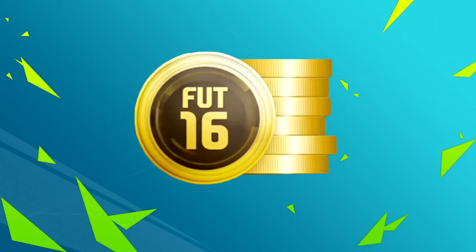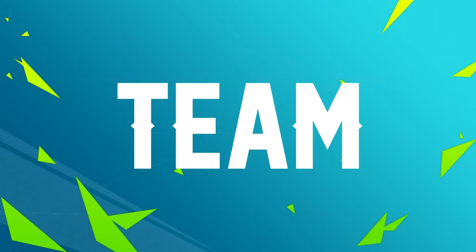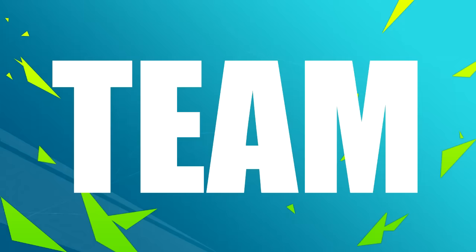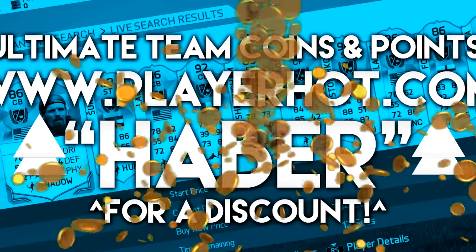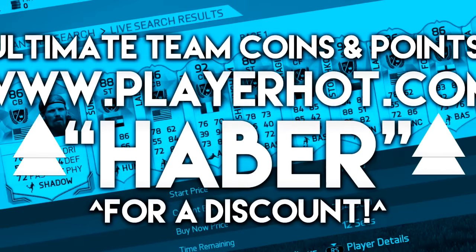Yo, if you're looking for any Ultimate Team coins or FIFA points, turn a team like this into a team like this, then go to playheart.com — there is a link down below — and if you use the code HABER, you get a cheeky little discount.